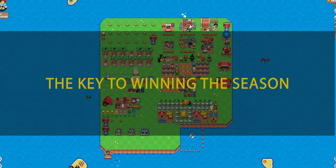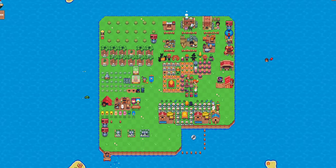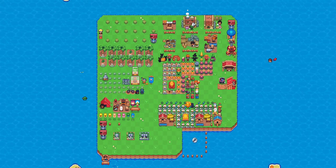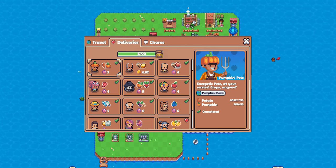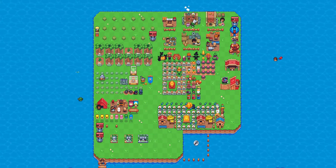The key to winning the season: if you've been in past seasons, you will know that there are two main keys to winning the season and claiming the best seasonal items. Number one: completing and claiming all — and with all, I mean all — daily chores, daily deliveries, daily chats, and bird's obsession. These are everything within your control to win.